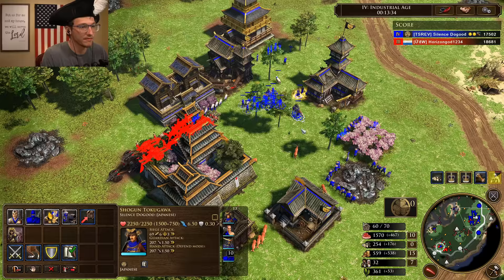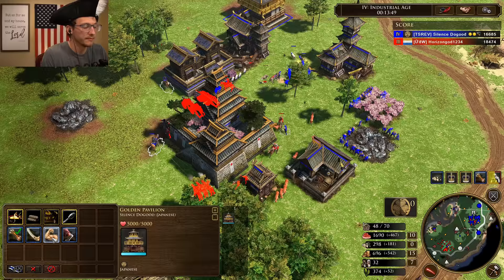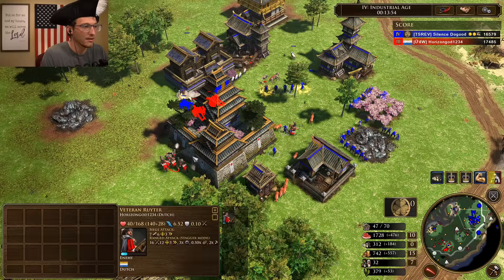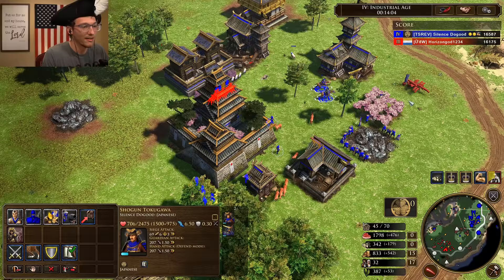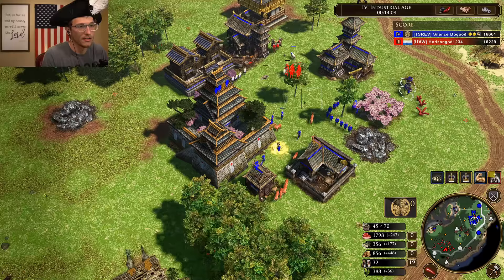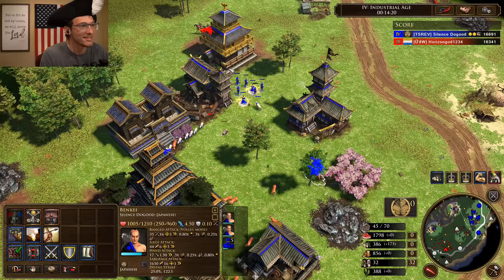There he is. Use Tokugawa on the cannon — he's one-shot. Not the Daimyo, the actual Rage. We're flanking. But this is only speed — how about strength? Oh baby, oh my goodness. Run him back — he regenerates, by the way. That is not what he was expecting. That is disgusting trades.